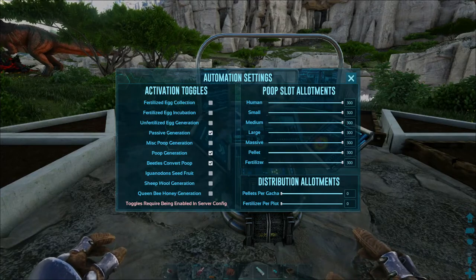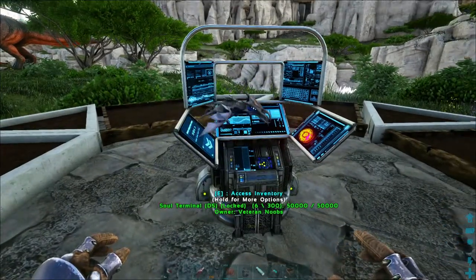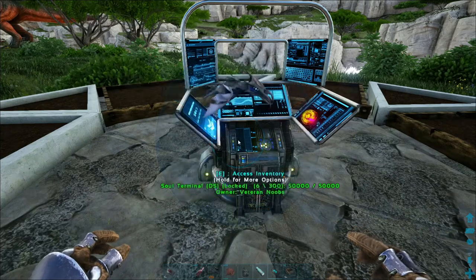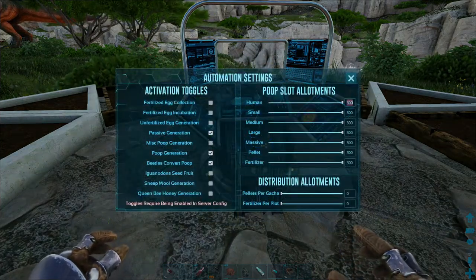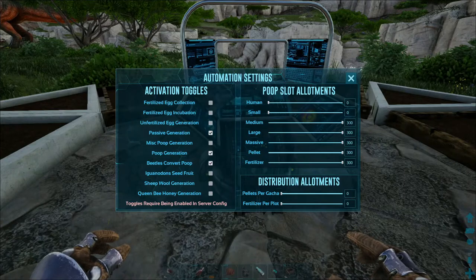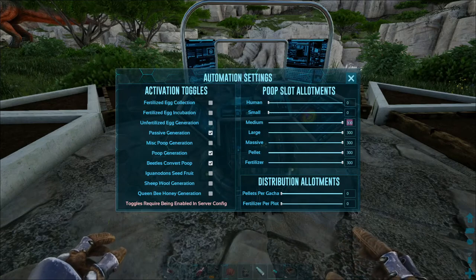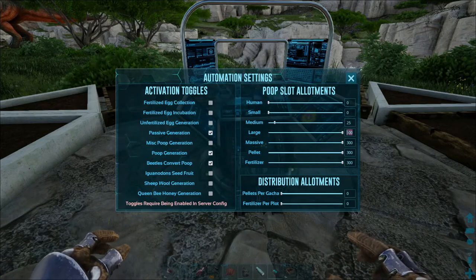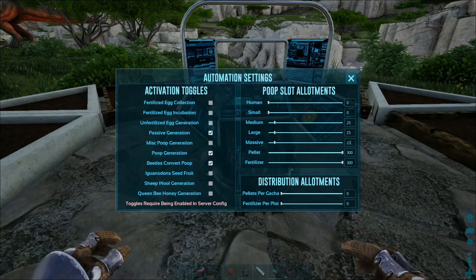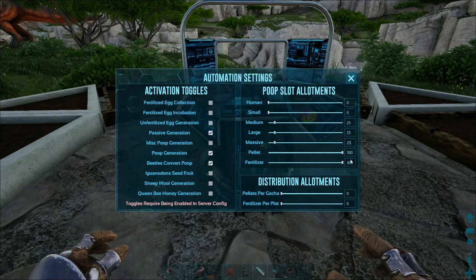Next up, you can set the amount of poop that needs to be collected. As you can see we've got 300 slots here. I don't want human poop, and for small poop at the moment we'll do medium. Let's do 25, 25, 25, 25 — so that leaves us with a lot of space.